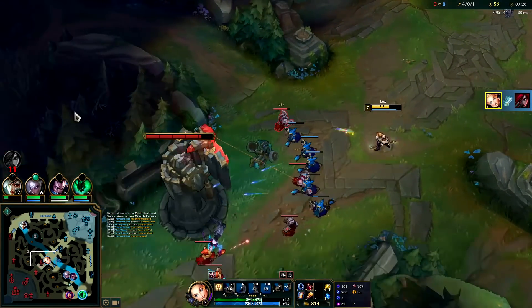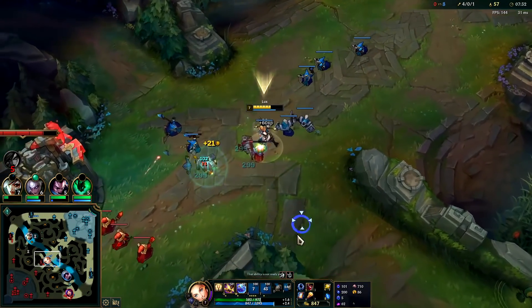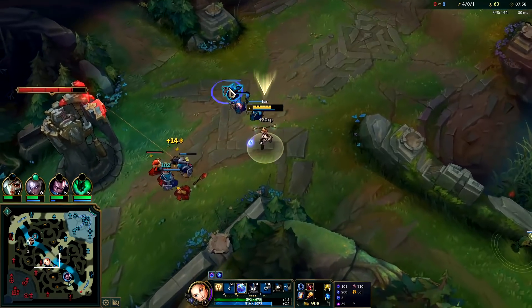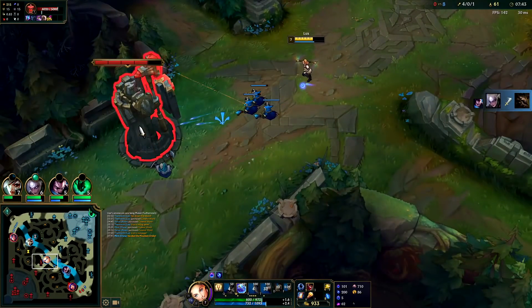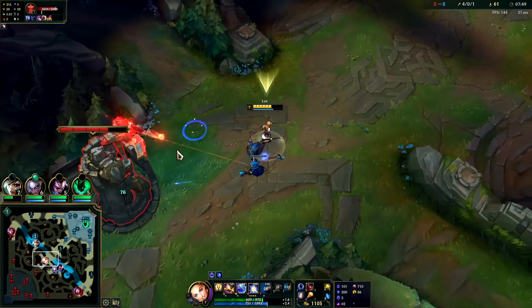I landed my E because she was kind of pinned up against the turret and the wall — the E was free. And then immediately your E's slow makes it really hard for them to get out of the way of your R. Remember, keep autoing — always keep autoing. If you're not autoing, you're missing out on at least a third of your damage by level six. Pre-level six, basically half your damage is your auto attacks, not even including your passive, which applies every single time you hit with a spell.